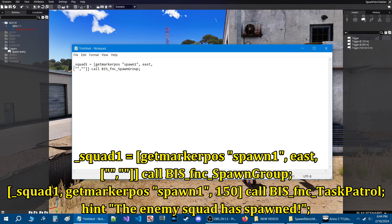Then hit enter again and go left square bracket, underscore squad one, comma, and space getMarkerPos, space, quote 'spawn one' end quote, then comma and space 150, then right bracket, then space, then call space EIS_fnc_taskPatrol with a capital P, and then a semicolon.